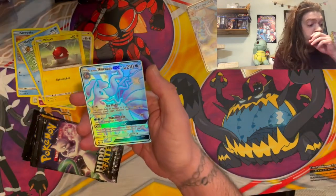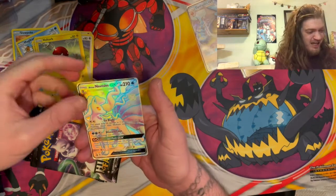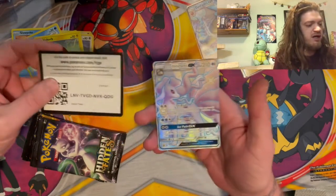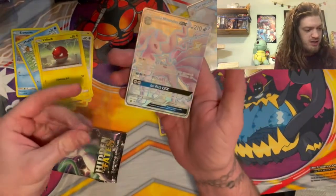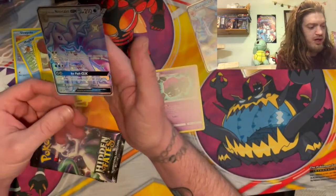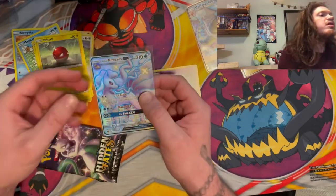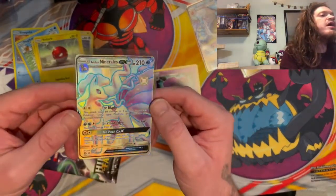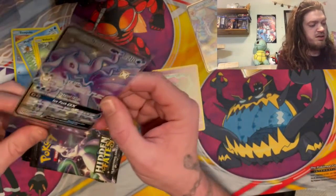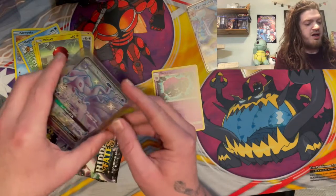Oh! We got the shiny Alolan Ninetales Full Art GX for our first pack! Oh my gosh — that is a beautiful card right there. Is that purple instead of white? Oh my gosh, my heart's beating so hard right now. The back looks really nice. Let's get a good look at that. Going to get that in a hard case — our first win of the day!